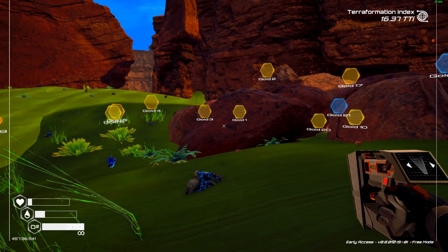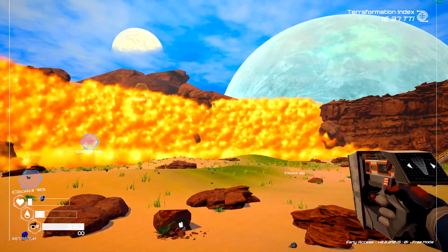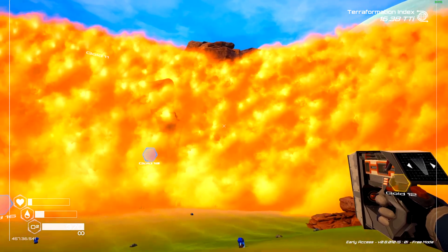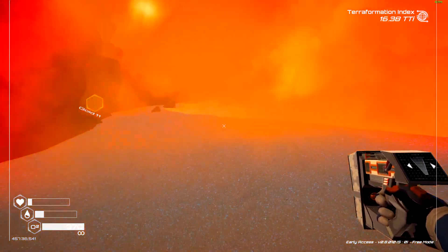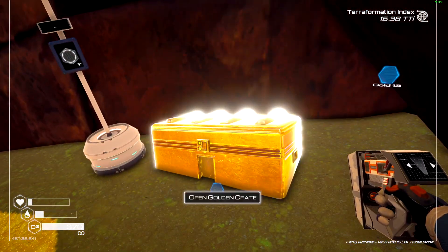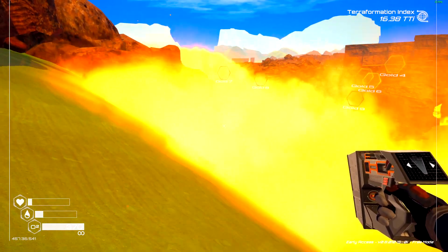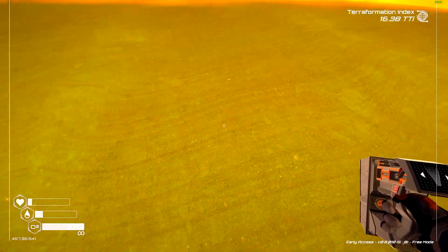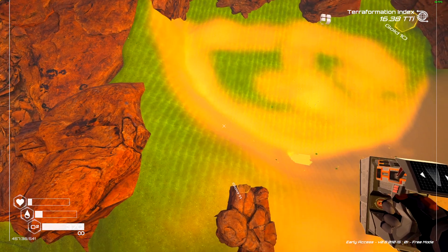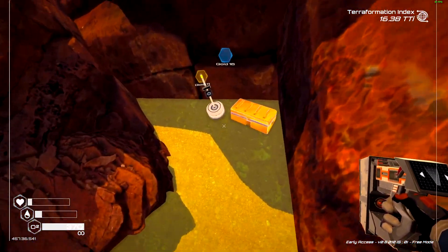Now that we found crate ten, we need to get up on top of the waterfall. I know everybody's got their different ways of doing it, but I believe you can actually jump your way up there. There we go, we made it up here — and there is number eleven. That one is pretty easy to find; it's pretty much right in the middle up here.